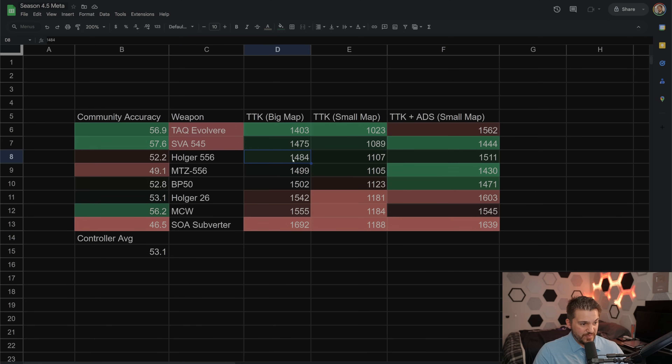In third place for TTK on big map — first if you exclude those two caveated weapons — the Holger 556 sits at 52.2% accuracy on controller, not bad. It has a pretty good TTK on small map as well, though a little behind the MTZ 556 on small map and slightly better on big map. When you include ADS, the MTZ 556 actually takes over because the Holger has a slower ADS with the meta builds. BP50 has looked great for multiple months — from the TTK simulator to MetaGen to TTK charts — it always performs well.